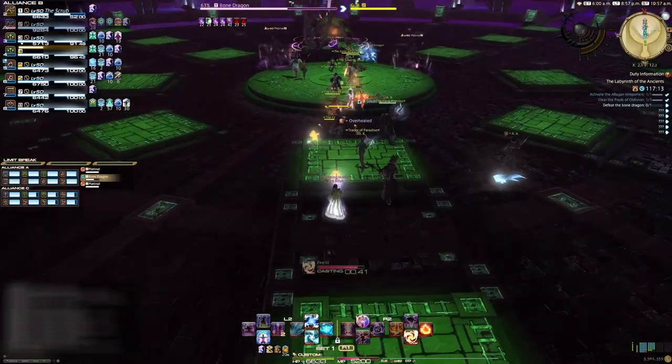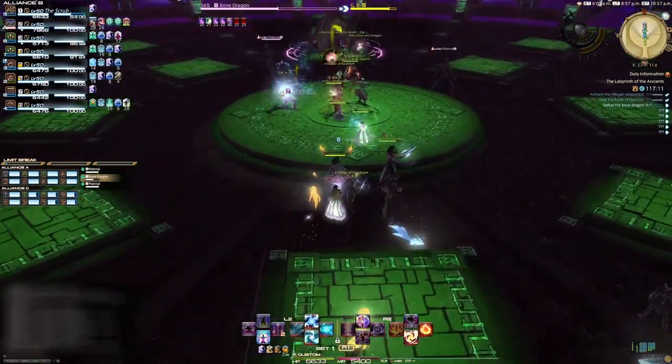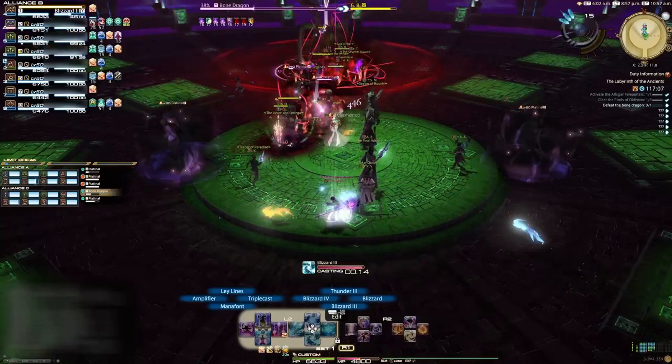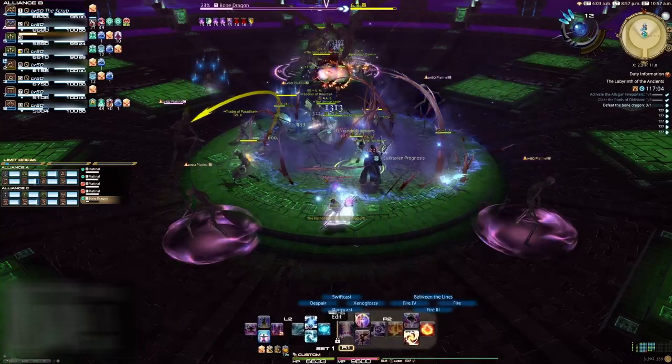First boss time. The tank will take the boss and face him away from the party, pulling him a little bit to the north. Stay on the green areas so you can stay out of the purple when it rises up. Healers might need to throw out one or two extra heals as there'll be some AOEs that people might not be able to avoid.